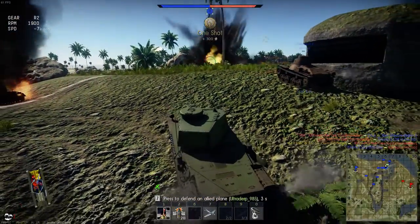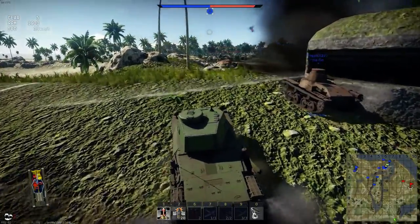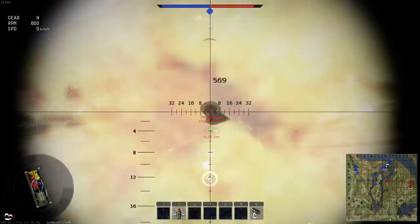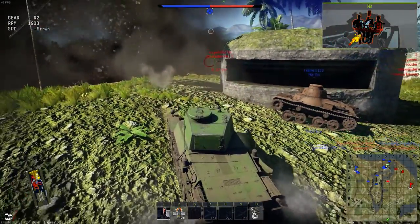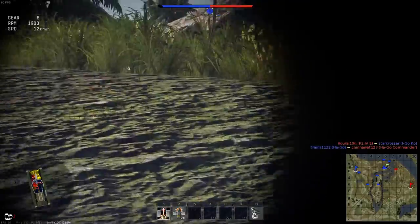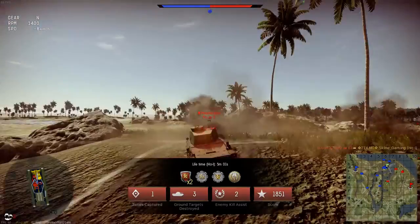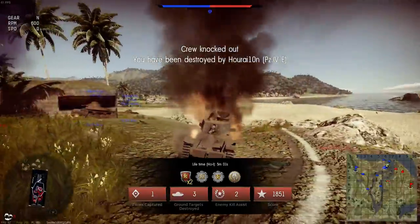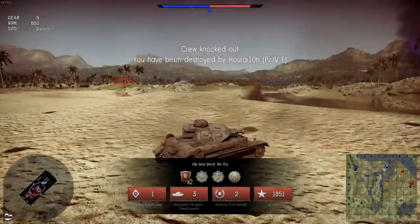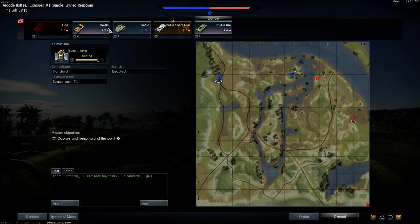We've got three kills, which is actually pretty decent. I don't have crew replenishment yet — I do not have it fully upgraded. The rounds are quite low velocity though; as you can see, this gun has a massive drop. Oh — Panzer 4E got me. What did he go through? That's the HEAT round, that would have gone through anyway — that's 80mm of pen. I do have the Ho-Ro, but I haven't really got that upgraded yet. Actually, we're going out with the Short Gun for now.